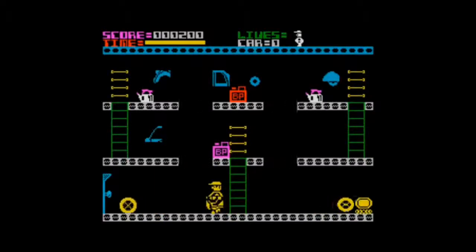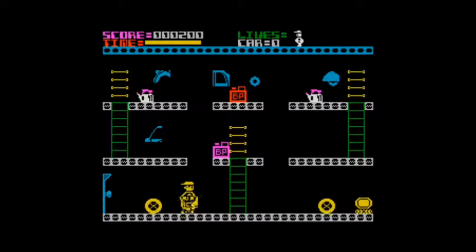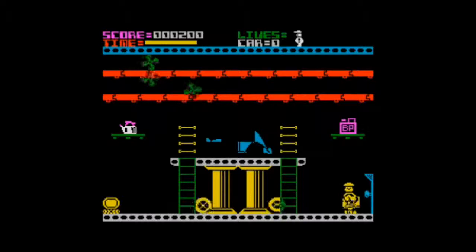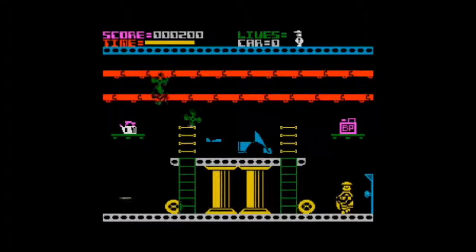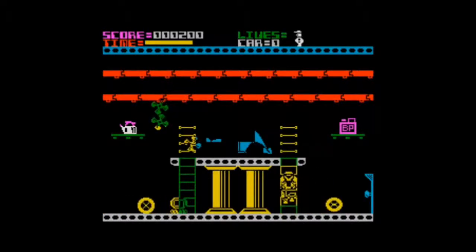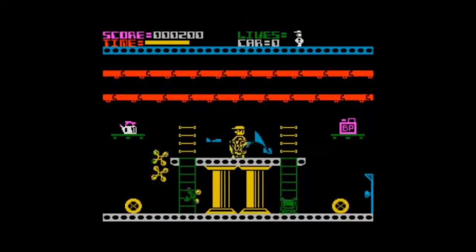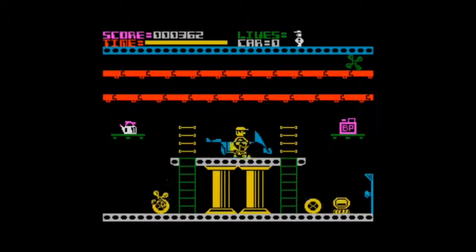This game, like many on the ZX Spectrum, does suffer from a bit of a colour clash — so whenever we go near anything, the colours will merge. This is the garage — you can see part of the car is assembled on top of this platform. We have to get our piece in the right area of the car. So that was the door — it's gone in.